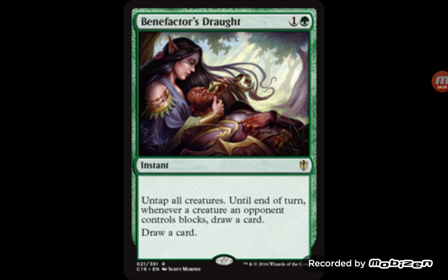Benefactor's Draught costs one and a green. It untaps all creatures until end of turn, and whenever a creature an opponent controls blocks, draw a card. So you can bash in, and as soon as they block you can still draw a card out of it — plus you draw a card for playing the card itself. It's a nice little card for different attacking aggro strategies, giving card advantage to red-green aggro or mono-green Stompy. This one is easily modern viable, and I could see it maybe going into standard too.